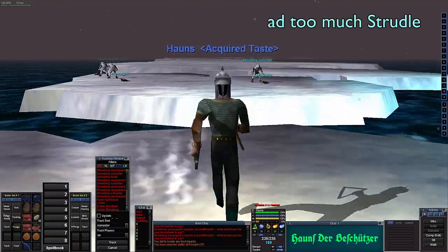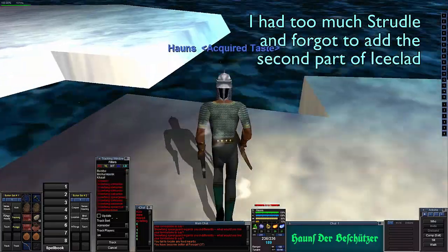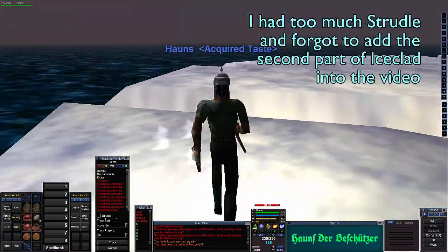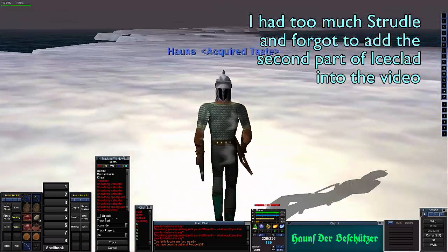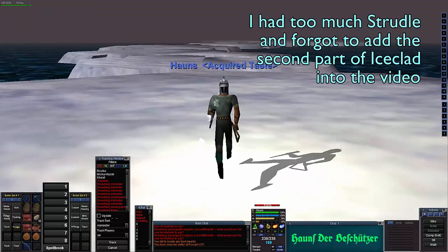It does not look like it is, so let's go ahead and travel across. The next area we are going to is again very perilous and has a lot of things that will try to kill us. I do not know what our faction is with them.